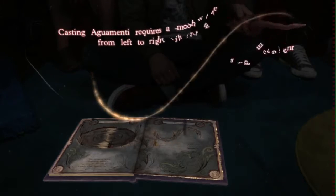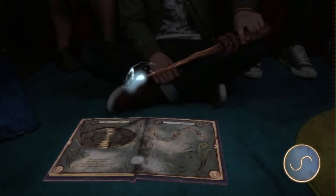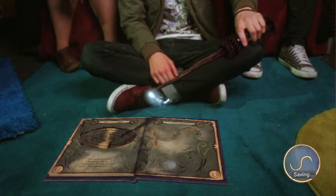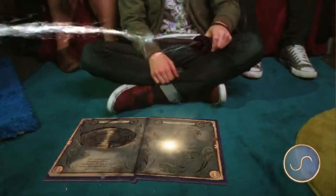When you first cast a spell, a spell effect appears on the end of your wand, so you can immediately tell what spell you have cast. For example, the Aguamenti spell, which is the water spell, is a blue bubbling orb on the end of it. And when you pull the trigger of the motion controller, this orb turns into water spraying out from the end of your wand.